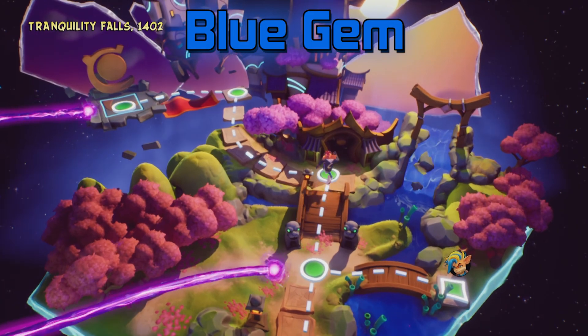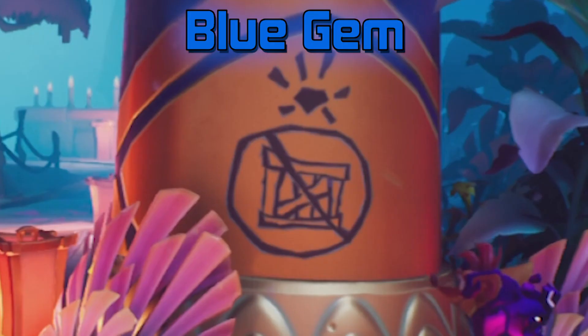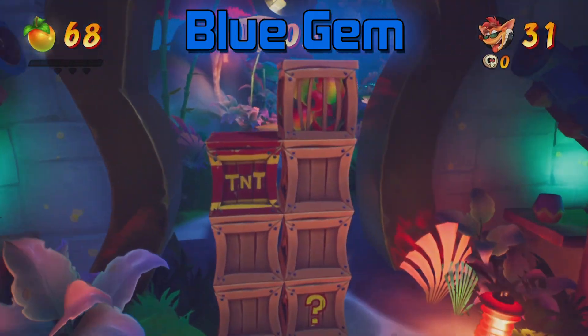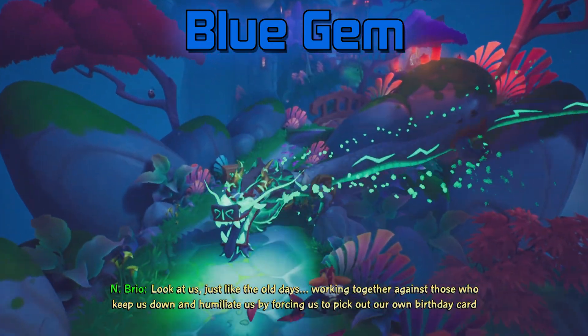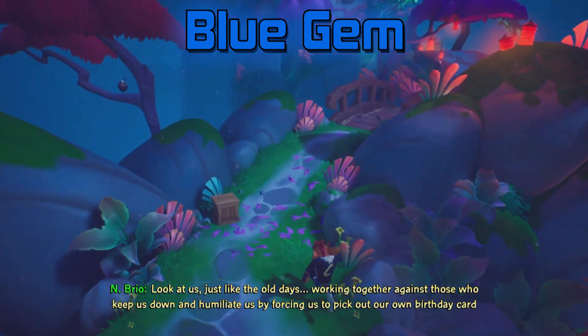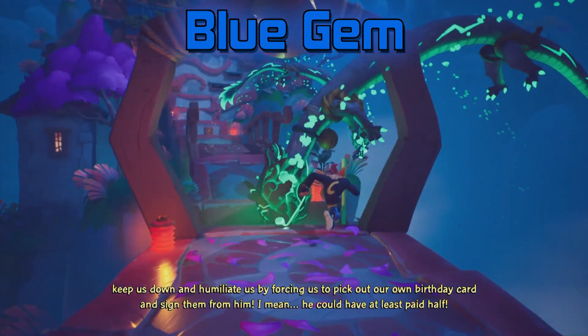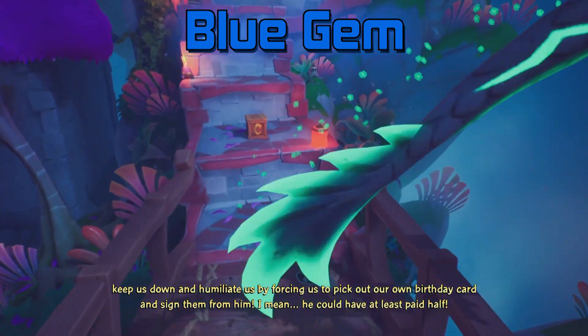Next we head to Tranquility Falls on the second level, Dragging On, for our blue gem. At the very end of the level there is a crate with a slash through it, basically saying don't break any boxes. This is a shout-out to the blue gem on Crash 2, Turtle Woods, where you don't break any crates to get the gem at the very end. Same thing goes for this level. Here's a quick playthrough of me getting through the level, showing what I did, and I'll let you know some techniques and areas where you can do certain things to avoid boxes.